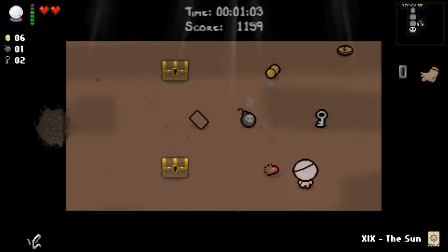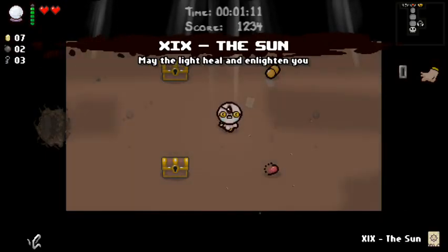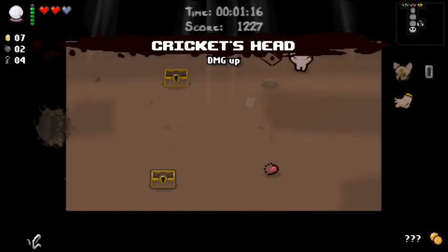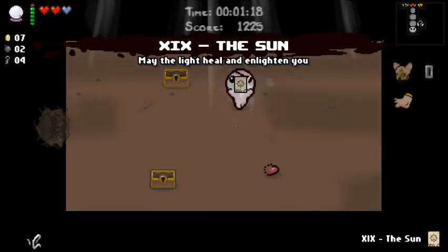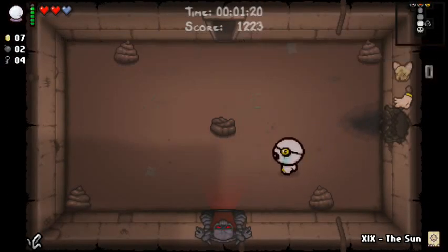This is a great second secret room — tons of consumables. Another card, the Magician. Don't really care too much about that, I'll use it right here. Kill the wall, get another key, so I'm doing really well on keys. And I got a Spirit Heart. And that is Cricket's Head — I could not ask for more.